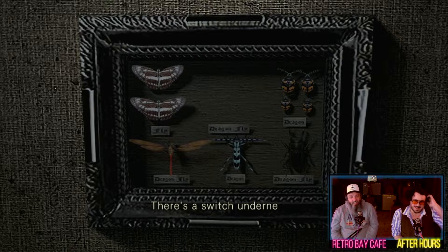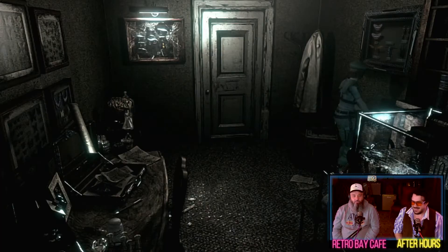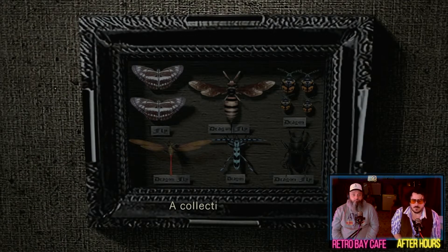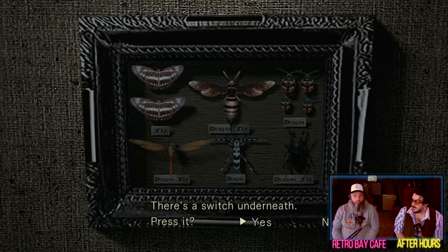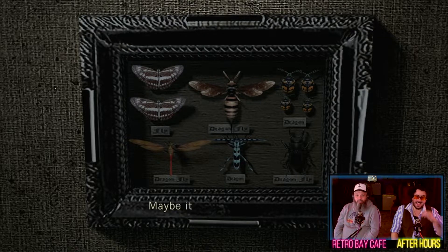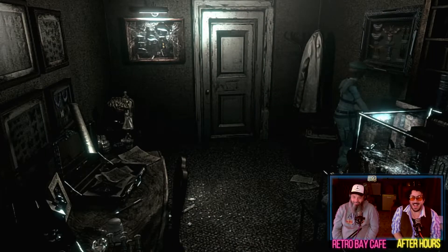I didn't mean to do that. I meant to click that and drop off this bee specimen and use it. There we go - a collection of insect specimens. There's a switch. What do you think is going to happen? I reckon it's going to be loads of bees. Nothing. I take back what I thought was going to happen. Any answer is nothing. We were so confident.